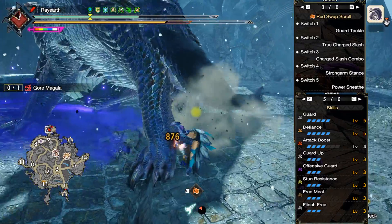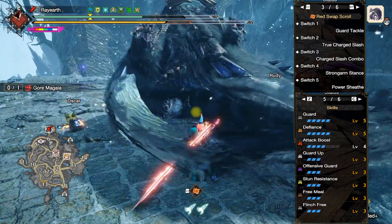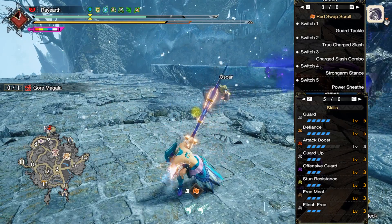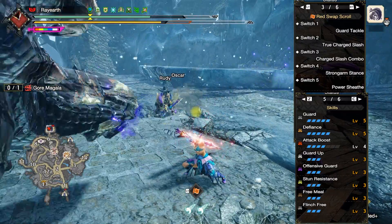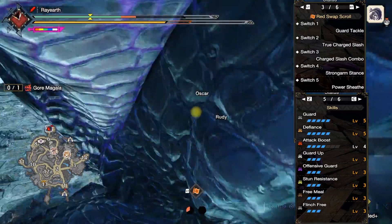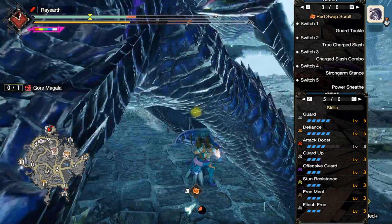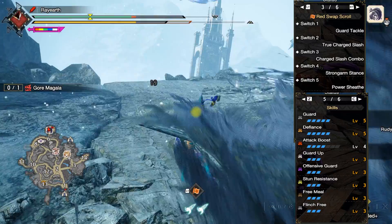Offensive Guard also works with the Strong Arm Stance, which also puts you in the third move of your combo. So the main focus of this build is to do something to get you into the third part of your combo while defending yourself. It takes getting used to because you can't go all in — you're going to have to know the monster's moveset. But when you land a shoulder tackle into a True Charge, it is very satisfying to pull off, especially considering you only have to hit once.